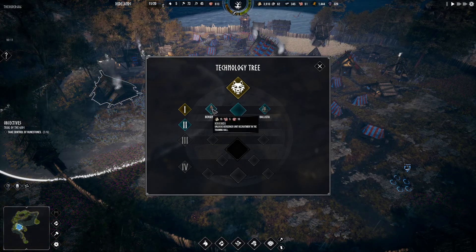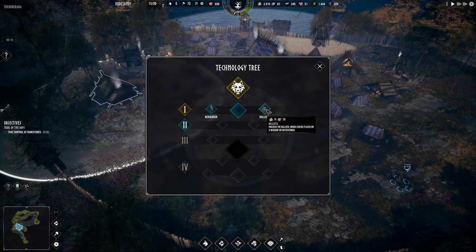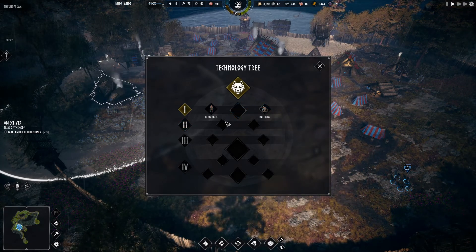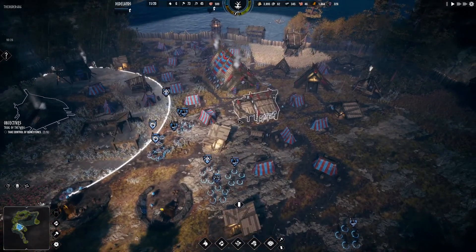Berserkers! Unlocks berserker unit recruitment in the training hall. Unlocks the ballista which can be placed on a warship or watchtower - that's awesome. We'll go with berserker though, we're going to get that going.